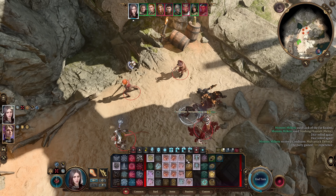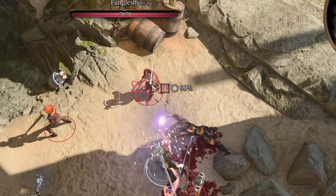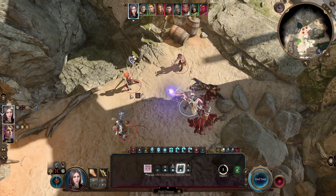I start things off with a double smite — this builds my Arcane Acuity. Let's see what we got here: a 90? A 100? A 100? The percentages on spell hits are insane.